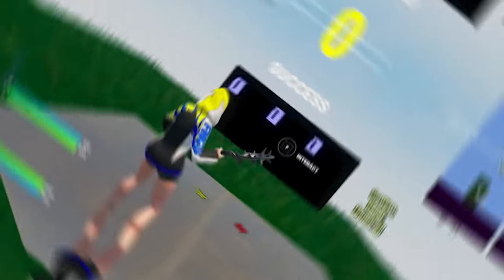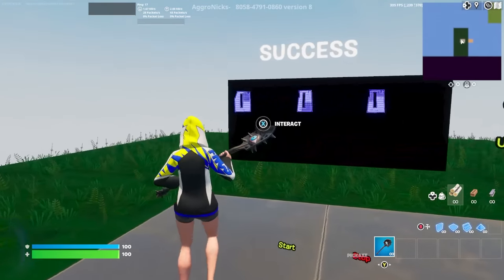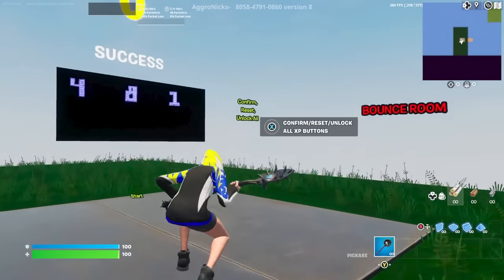After you cancel the emote, you'll be teleported to this room right here. Now you want to wait for this timer to finish — once the timer is over, you're ready for the next step.